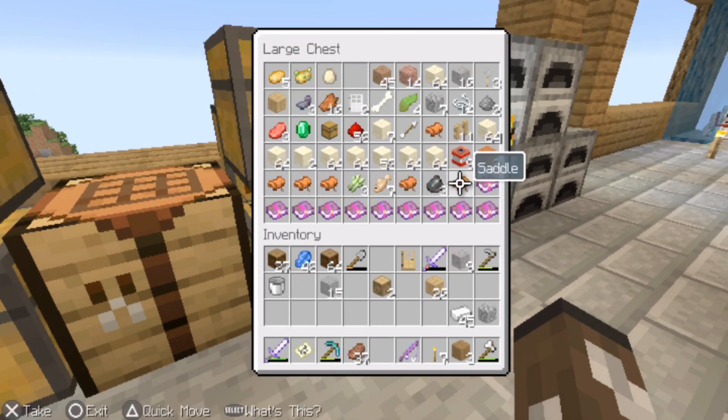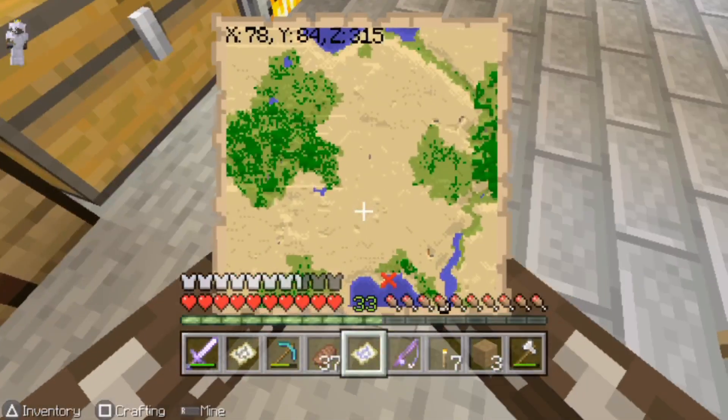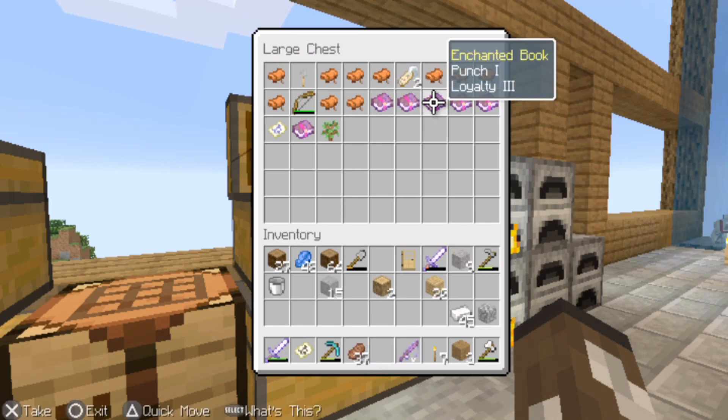I got so many saddles now, so many different enchant books. It is quite insane how much I have. I tried to go back out there and get the treasure, but I don't think it spawned. I looked everywhere. So we have one mending book.